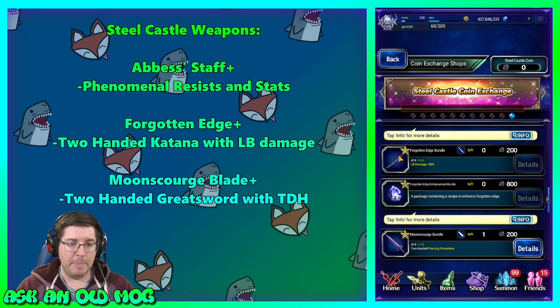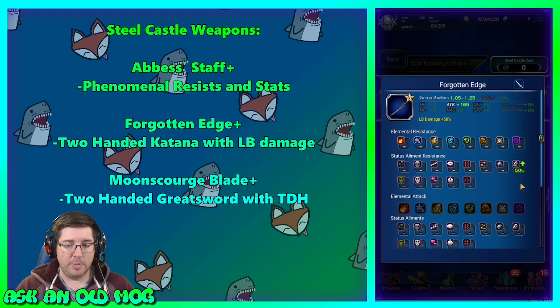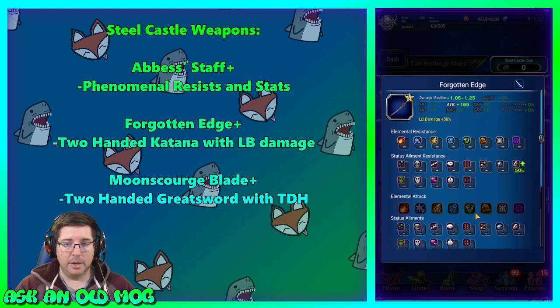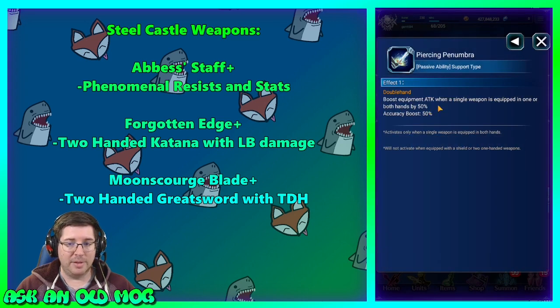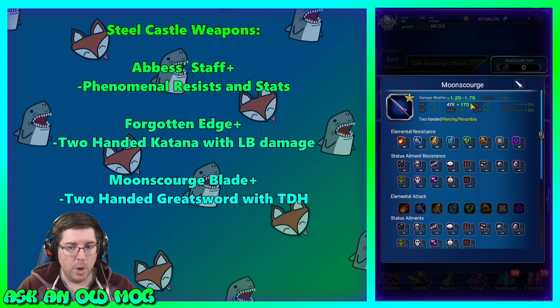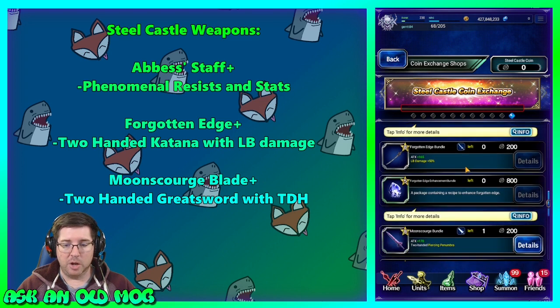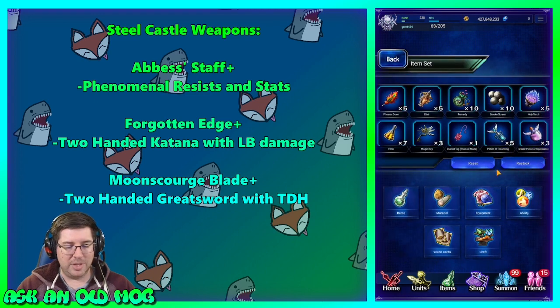The Forgotten Edge is what I picked up this month since I already got the Abyss's Staff last month. It's a two-handed katana with LB damage on it and some status ailment resistance, and you can upgrade it to higher attack — it's decent. I'm not that impressed with the Moon Scourge Blade, which just gives true double hand attack and is a two-handed greatsword — the enhancements and stats are kind of boring. So I went with the Forgotten Edge and I'll get the Moon Scourge Blade next month.